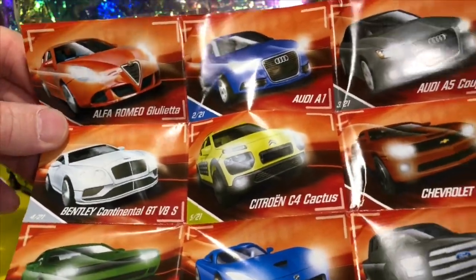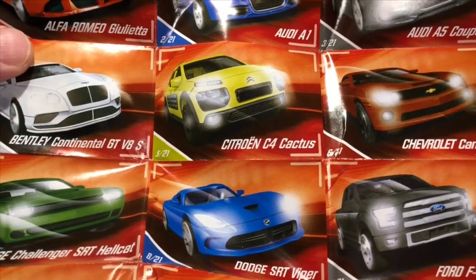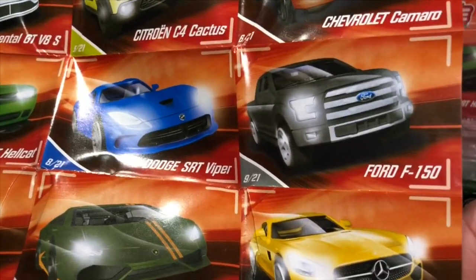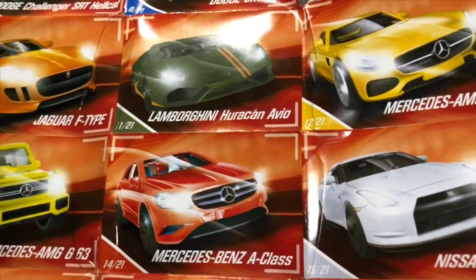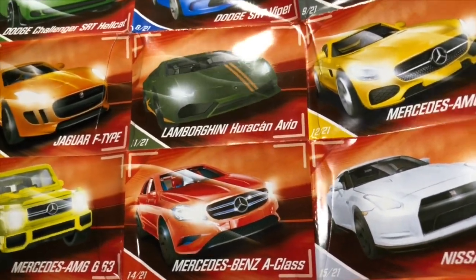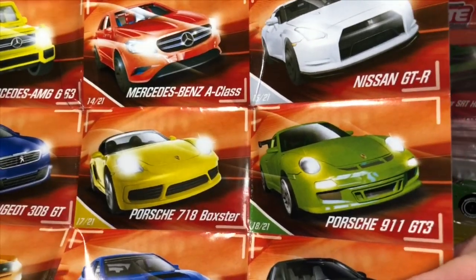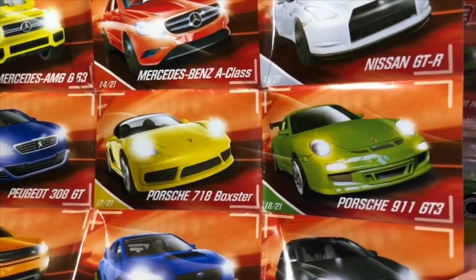Quick look at the 7 of 21 catalog: I've got the Alfa, the Audis, the Bentley — opened that last week. Got the Cactus, the Camaro, the F140, the Dodge Challenger at last, the Jaguar... oh, this looks like a new series because there's a Huracan and an AMG that weren't in the last series. I seem to have gotten into a new series. I remember getting that Subaru — nice. A lot of these cars are carryovers from the last series. There's that Nissan in white — loving those wheels.